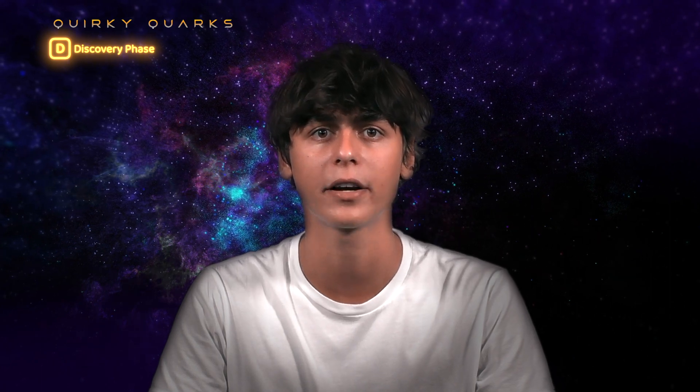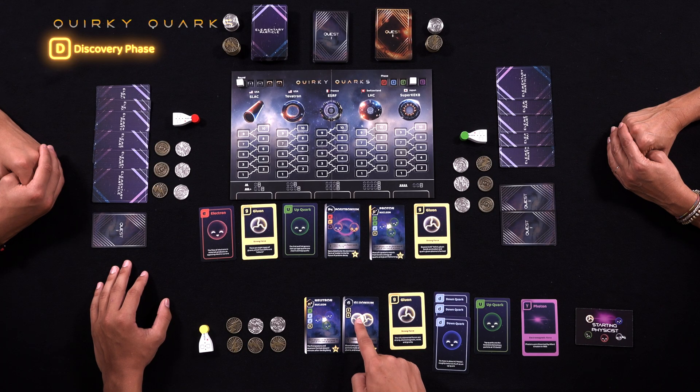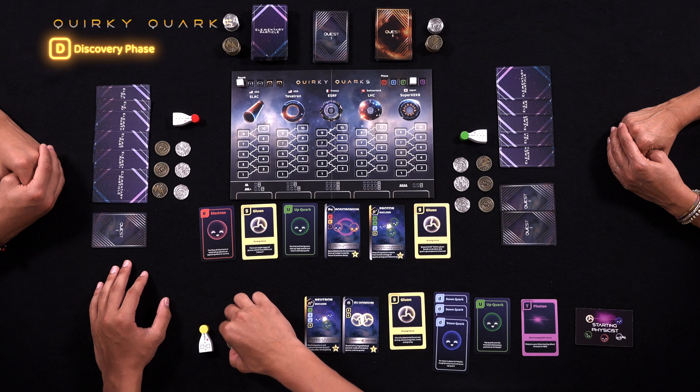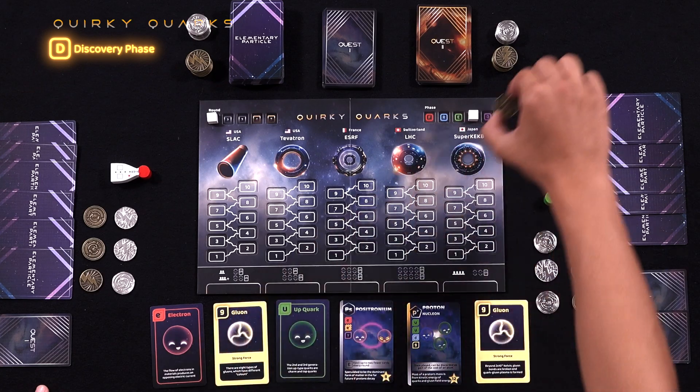The discovery phase is about claiming specific cards from the discovery zone through single card auctions, called discoveries. In the discovery phase, players can either choose to start a bid on an individual card with a minimum bid of 2 EV, or pass. Once a player bids on a card, the option to bid proceeds clockwise around the table. Each player may either bid higher on that card or pass. Yellow would like to get a gluon in order to complete his gluonium, which he can then immediately use to help efficiently complete his neutron. Therefore, yellow bids 2 EV on a gluon, wins the auction, pays 2 EV, and takes the gluon into his hand.